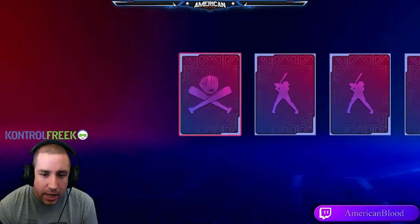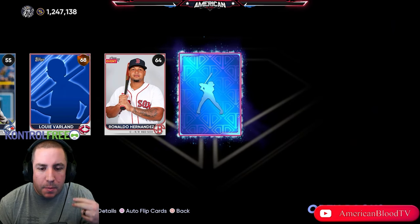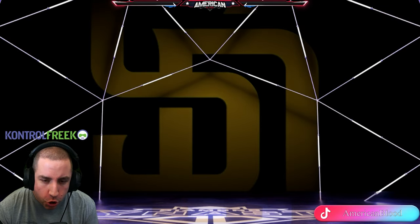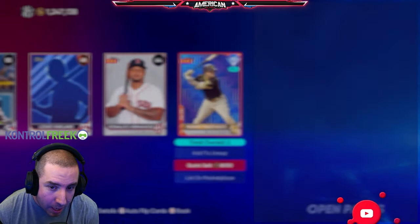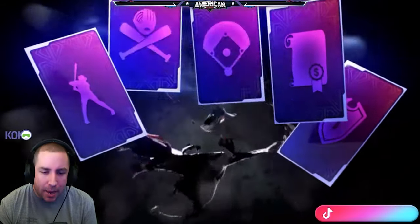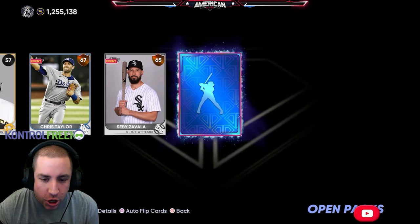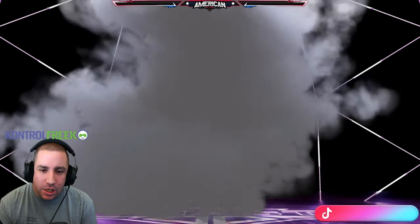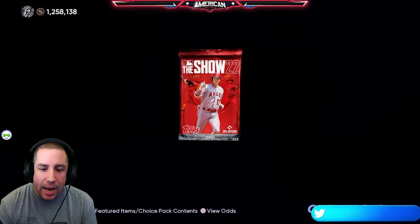Our second diamond in MLB The Show 22 — I thought it was a purple but it's actually a blue: Manny Machado! I'm colorblind, I'm colorblind. So we got one purple and one blue with about 30 packs left. With nine packs left, our third diamond in MLB The Show 22 — this is definitely a purple and it's from the Los Angeles Dodgers: Will Smith!